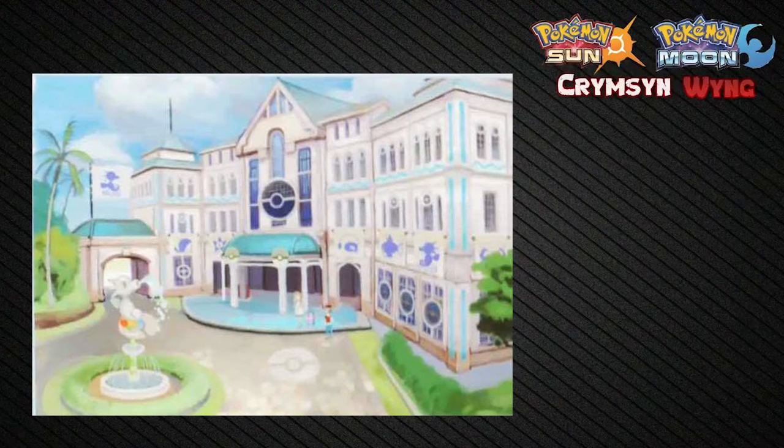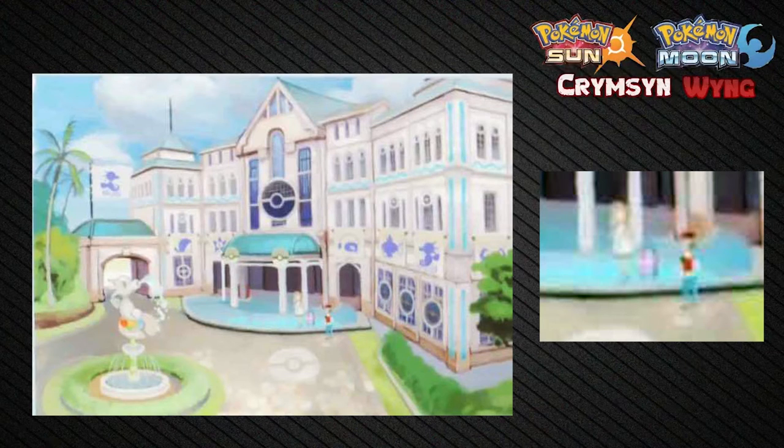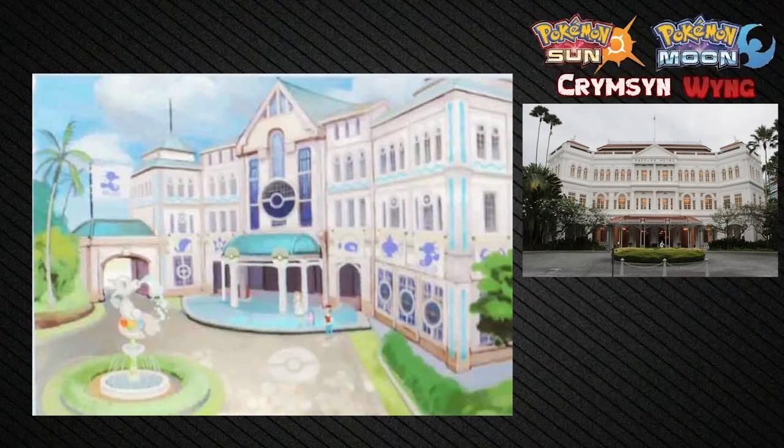A lot of people have pointed out that the building has to be a hotel because there's a female character out front near the entrance who looks almost like Red, and she's holding a suitcase. The main reason I think this is a hotel is because of the Raffles Hotel in Singapore — if you look at them side by side, they actually look very close in design.